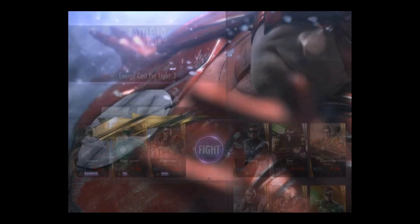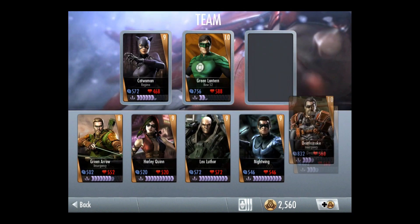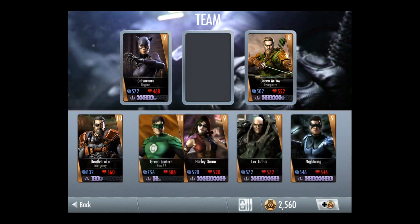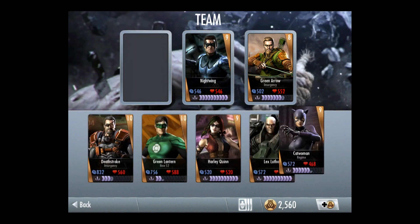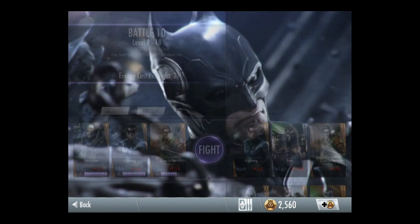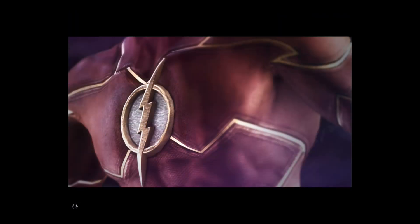And since that ended so quickly, I'm actually going to try to edit my team and try to get a little power drain in here. What I'm going to do is bring in Green Arrow, Nightwing, and Lex Luthor, who have a bunch of power drain which you need to stop Bane from doing his ridiculously overpowered attacks. So power drain is very, very important.